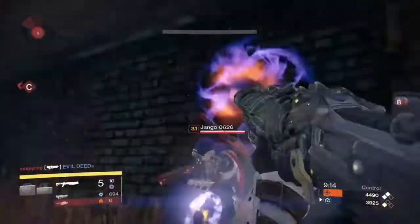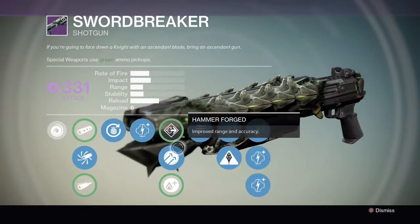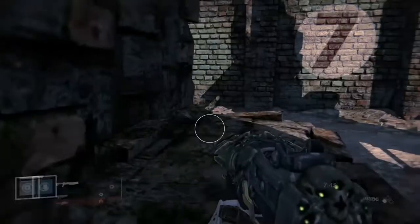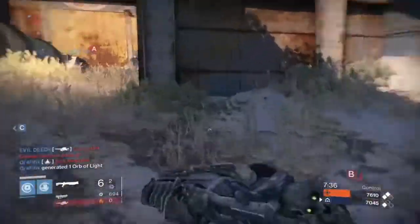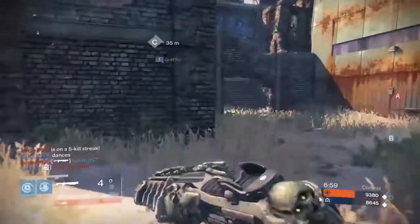Coming up now is the loadout I have most success with. I left Hammer Forged on — fairly obvious choice — but then went for Smooth Ballistics for that extra stability. The range was already decent so I thought I could afford to sacrifice a tiny bit of range and impact, and it gave me so much more control over the gun.